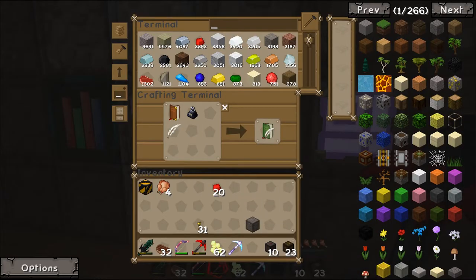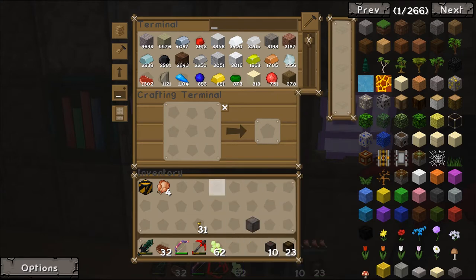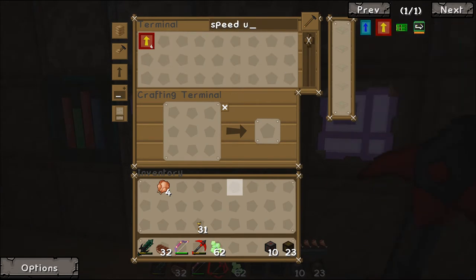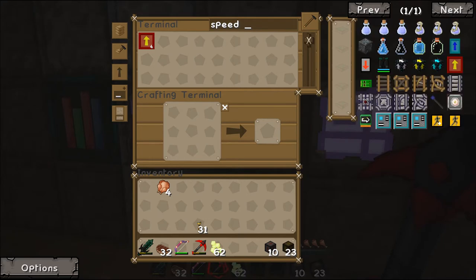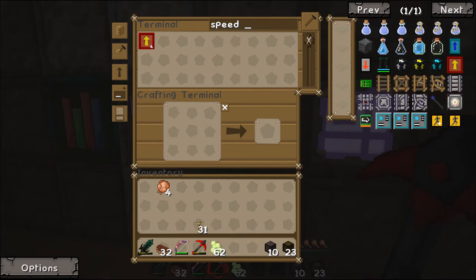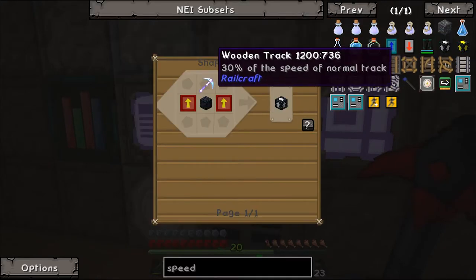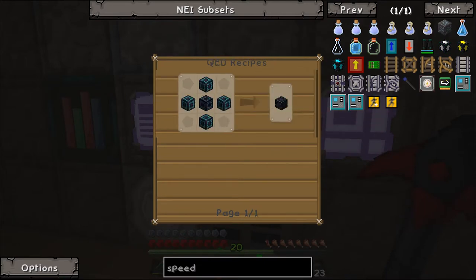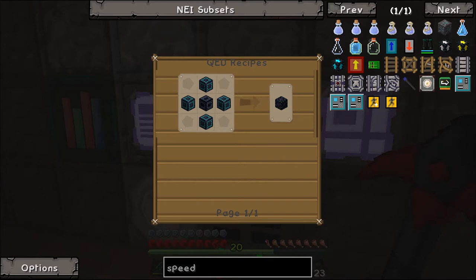We'll throw that in there and that in there, get rid of those, and then we want our speed upgrade. The ender quarry speed upgrade needs some burnt quartz surrounded by ender infused obsidian, made in the QED. Do we have any burnt quartz? We do not.